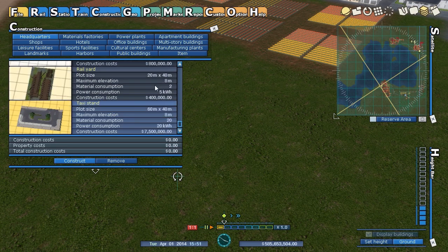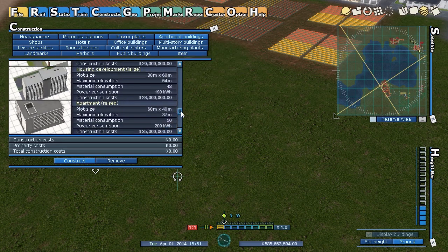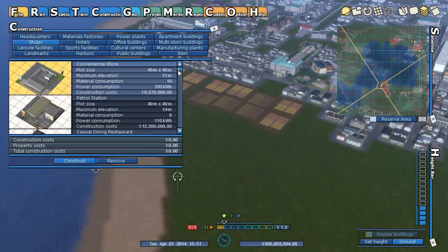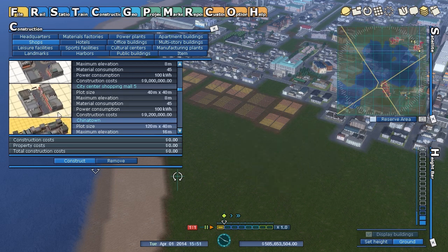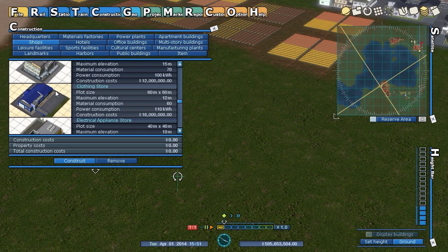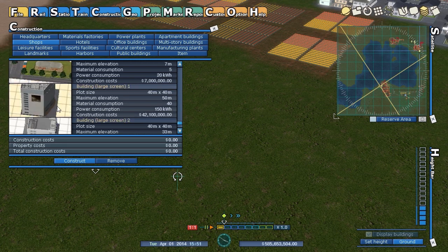Miscellaneous items include all the same power plants and apartment buildings. There are some new ones here — a good mix. Under shops: new shops, a Chinatown, city center shopping, a pedestrian pathway, bicycle parking, a parking garage, noodle shop, pet shop, and hotels including a ship hotel which is basically a cruise ship.